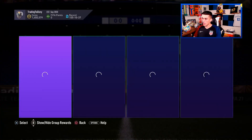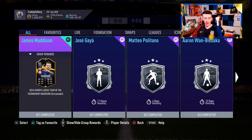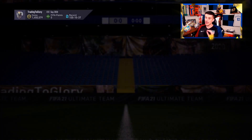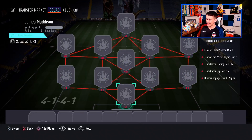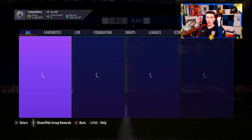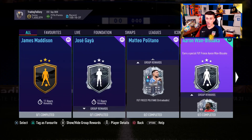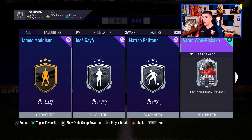Let's take a look at squad building challenges right now and determine whether each one is a coin suck, actually worth doing, or somewhere in between. For cards like James Madison — a Team of the Tournament card — it's an 84-rated card that's not dynamic, so it's not going to be very good going forward. It doesn't cost a ton to do, but an 84-rated team is still going to put a dent in your club in terms of 84, 83, and 85-rated players.